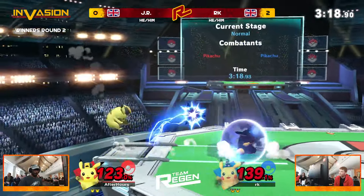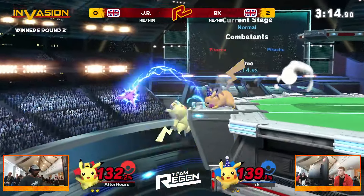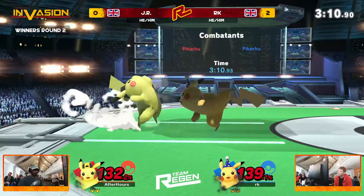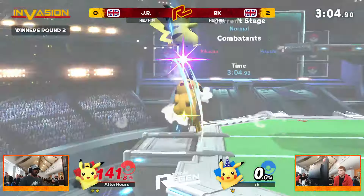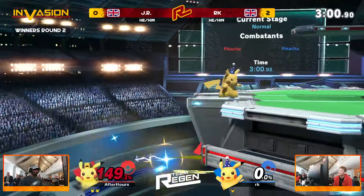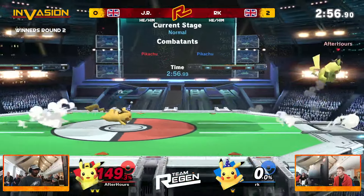Both players blasting T-Jolt after T-Jolt at one another. The back air from RK sending JR into disadvantage. RK just trying to pressure with these shorthop back airs. JR finally able to punish one of those forward smashes at ledge, but RK instantly gets that grab — it doesn't kill though. Lack of rage there means that up throw at 135% — again we were seeing all of these up throws when both of them were at kill percent. That rage does make all the difference. However, RK yet to take any damage here.